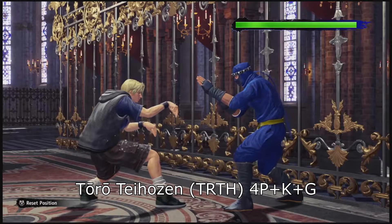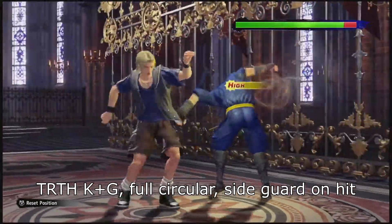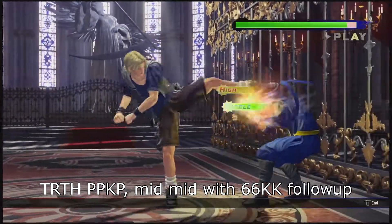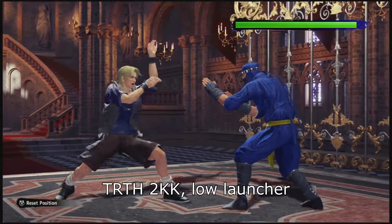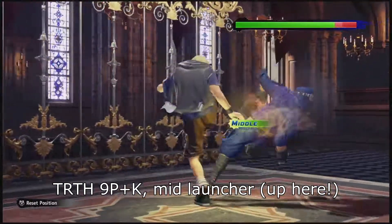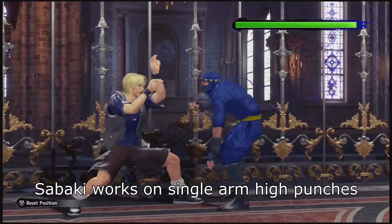Toro Taihozen is a stance more ideal for mid set-ups. It has a full circular kick that leaves the opponent in Sideguard to discourage evading. Its punch train has both a mid and low follow-up. Toro Taihozen also contains a low and mid launcher, and a punch sabaki built into the transition.